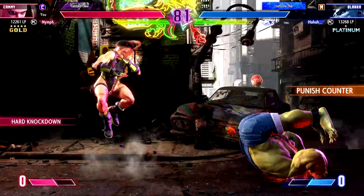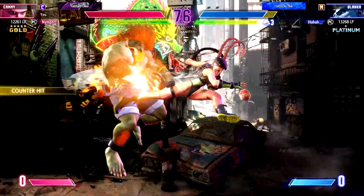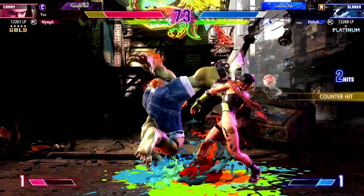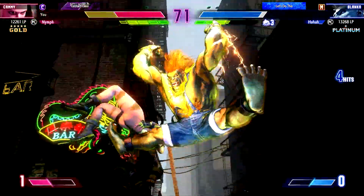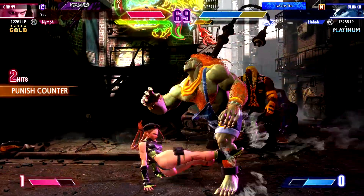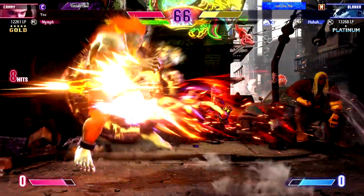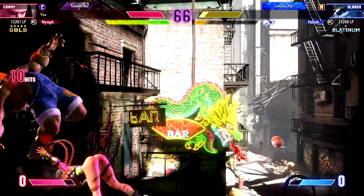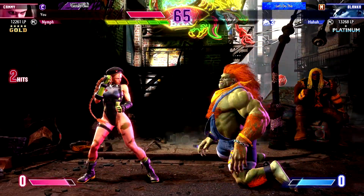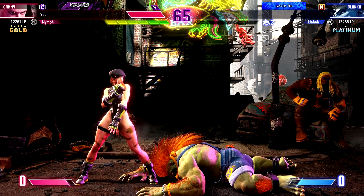On dangerous turf — easy to get tagged at this range. Trips him up, nails the NTR, decides to spend the meter, adds a little super juice into this combo for more damage, gets the jump in, snares him, and a super activation looking to score some juicy damage — takes a trip. K.O.! Player 1 picks up the first round — that'll give them a psychological advantage.